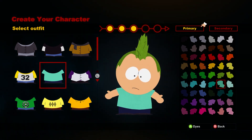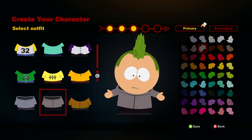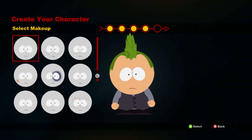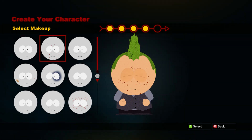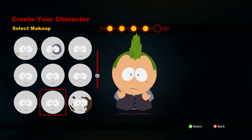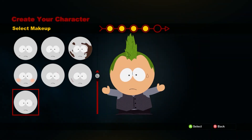There are three different outfits to choose from and you can customize the primary and the secondary color on each one. There are 16 different makeup styles whether it's freckles or a black eye. Again these are all customizable in-game as well, so whatever you choose now you're not just permanently stuck with it.